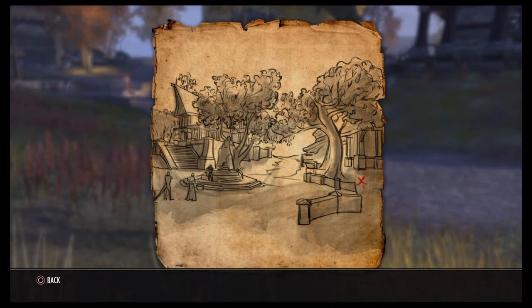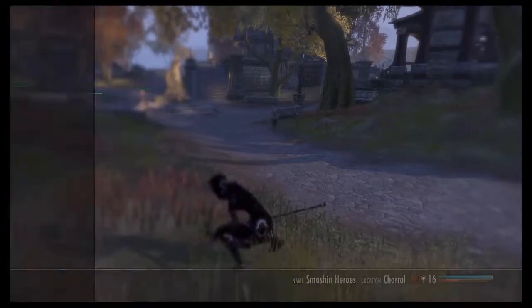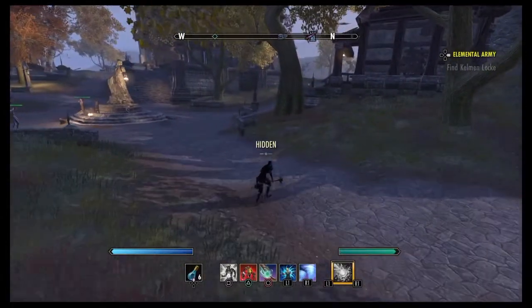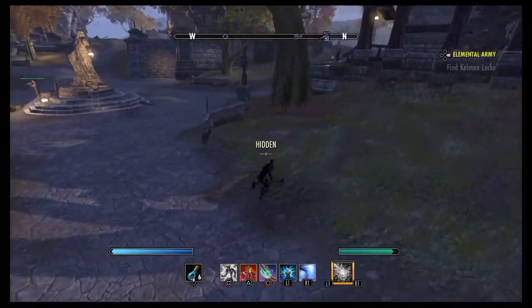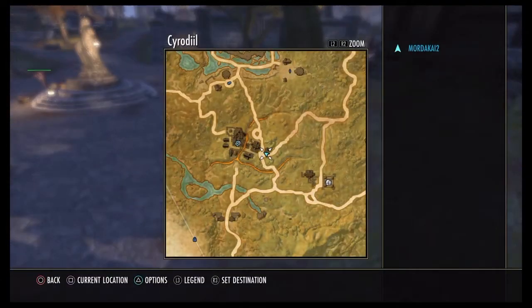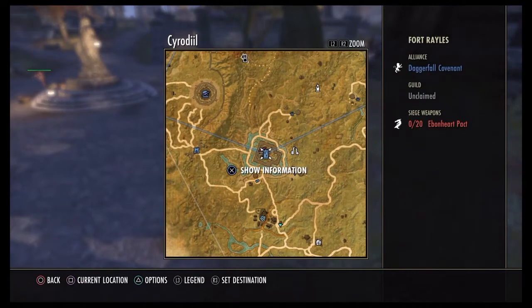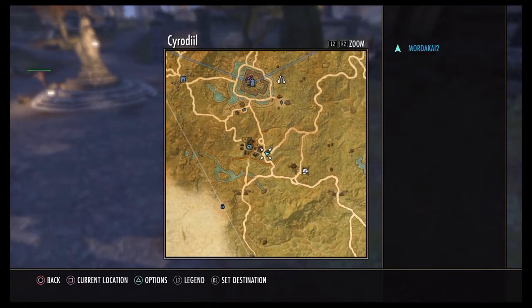It shows a statue off to the right, a tree, a little house right there, and a little red X showing the mound. You can see the mound to my back right there. Let me pull up the map so you can see my exact location — I'm located just south of Fort Raelis, right here, and that's that little town square right there.